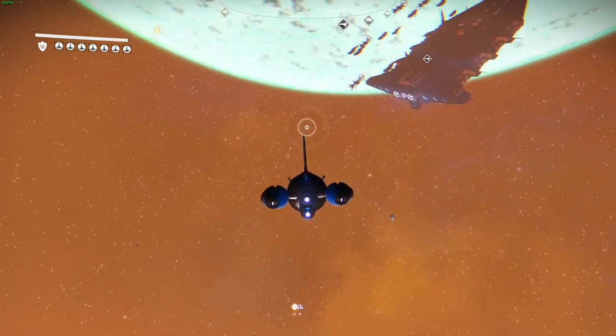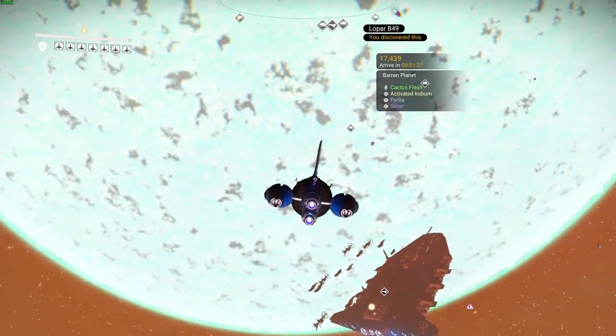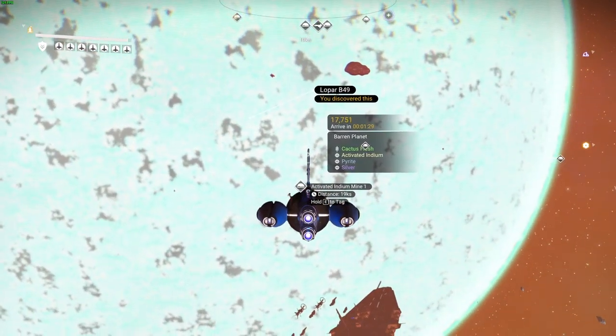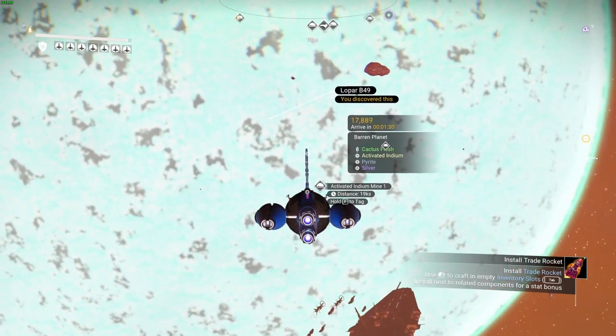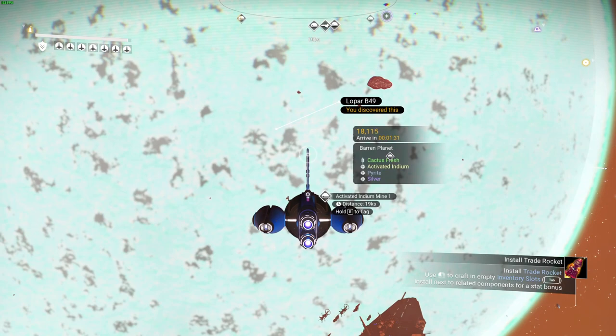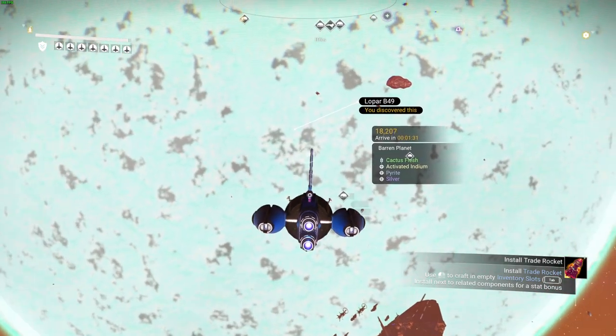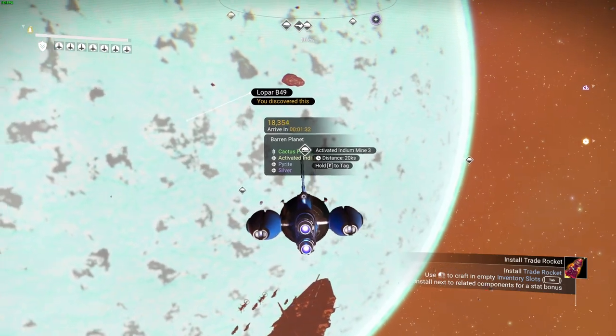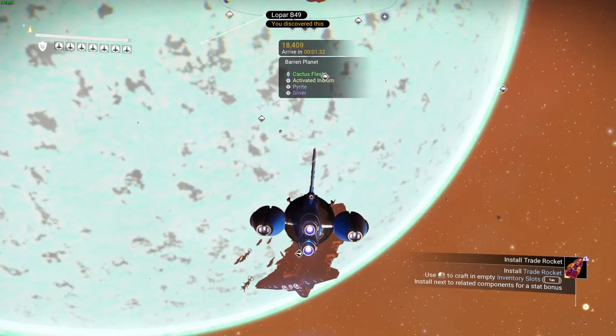We're back in space and here are the planets I'm currently building on. The thing you want to make note of is the activated indium. Basically, the whole scanning of planets is: you look at the planet, push C, and it comes up with that information. Activated indium you find in blue systems.